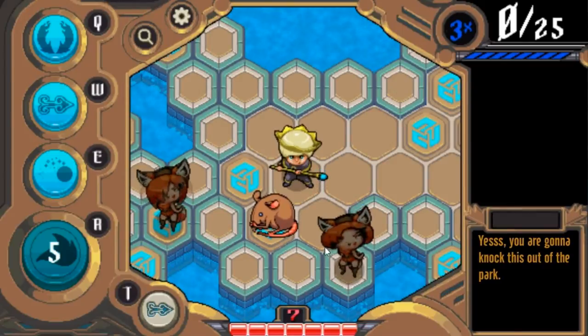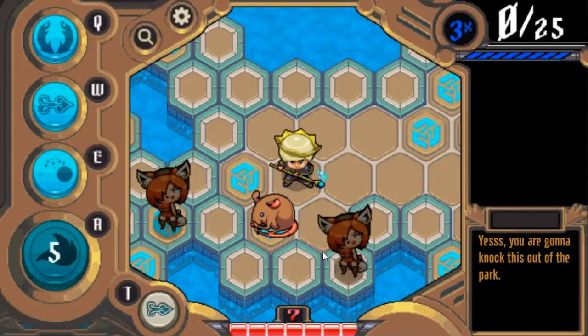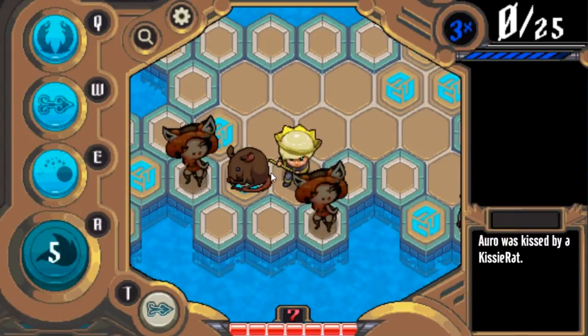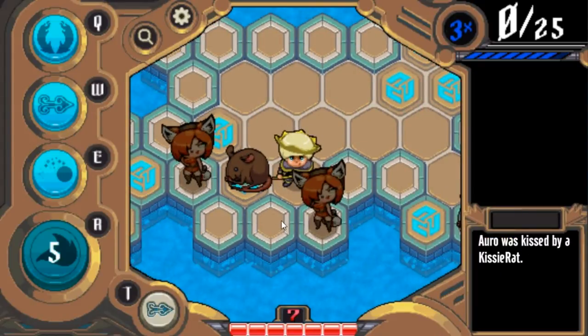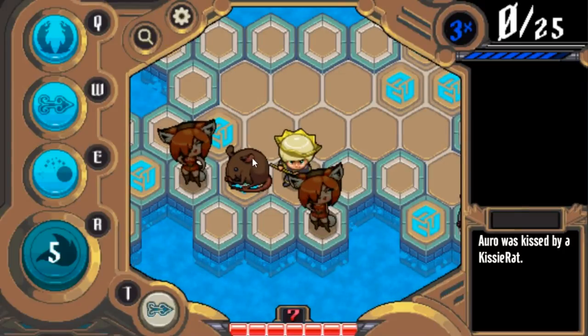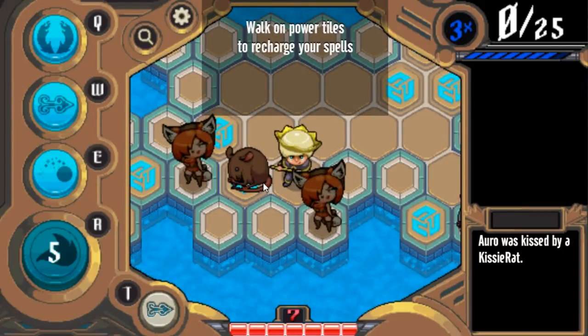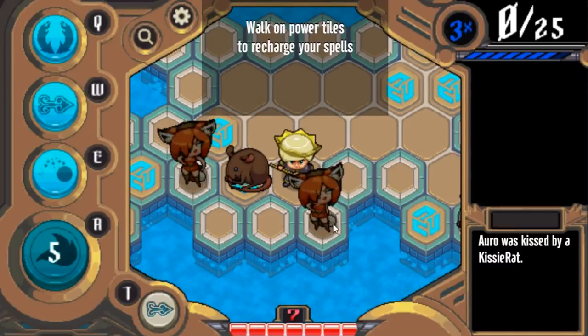This brown rat — he's not going to hurt me. He's called a Kissy Rat and they just kiss you and run away. Watch if I sit next to him — see, I was kissed. That doesn't do anything, it doesn't hurt you. But he does use his ability, and after rats use their ability they're going to run away from you.